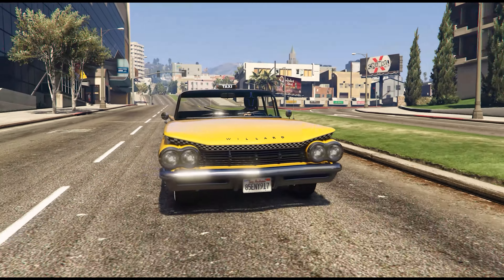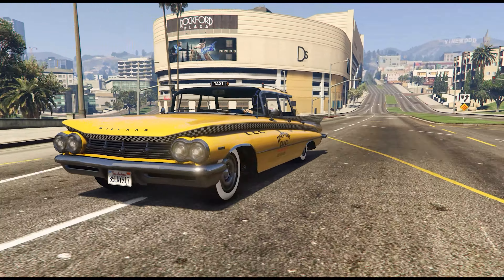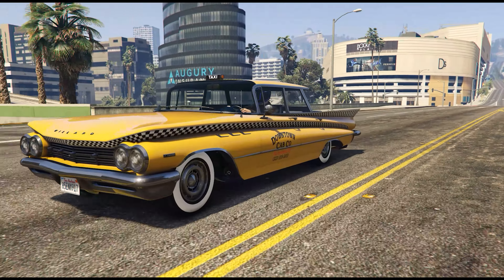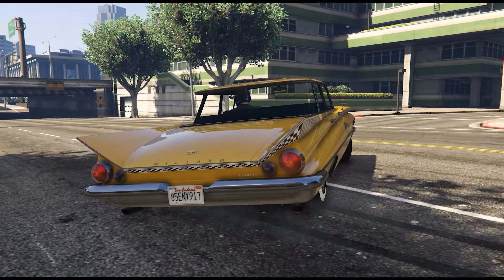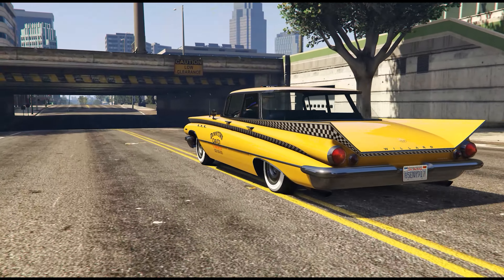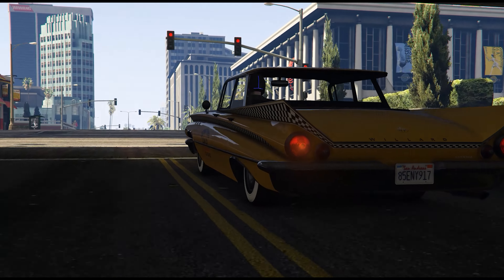Another thing is the fact that both of these liveries are actually locked, at least on PC in story mode. And I'm assuming if they are locked in online, we're just going to have to complete some taxi jobs and then we're going to be able to unlock them. Then hopefully we're going to be able to put them on our car and be a taxi driver with our own personal vehicle with these liveries on them.